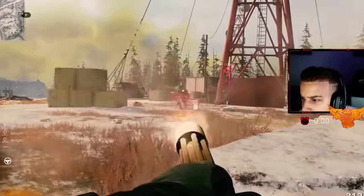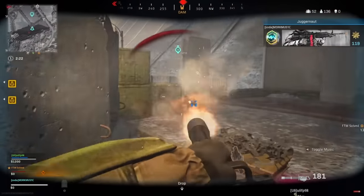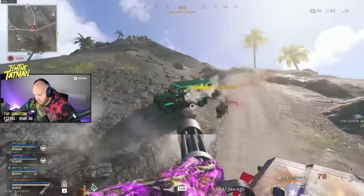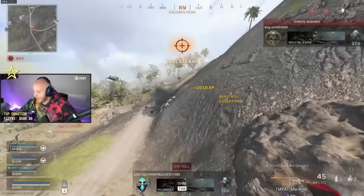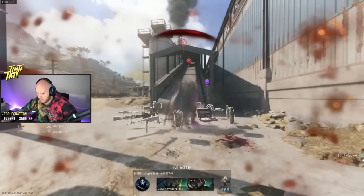If you ended up doing that easter egg, you would get the first ever minigun added to Warzone. The next time it would be available was through the bunker key cards. After Bunker 11, the other bunkers would now have a chance of dropping not only Juggernaut armor, but the minigun as well — keep in mind, just a chance, not a guarantee.